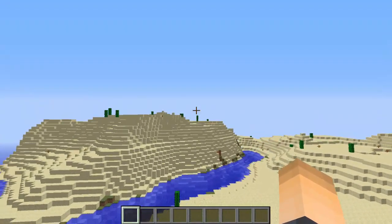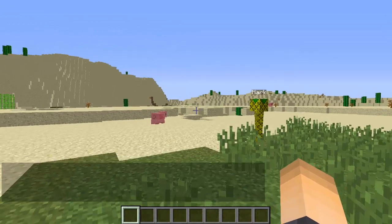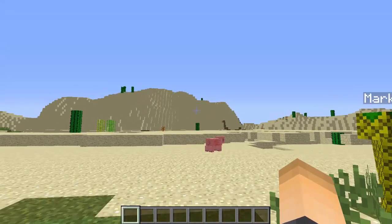Just download this plugin, drop it in your plugins folder, and restart your server and I'll show you how it works. Let's say I just hop on the server and I have a friend that I'm going to try to get on to the server so I can get money for getting him on and giving the server another extra player.